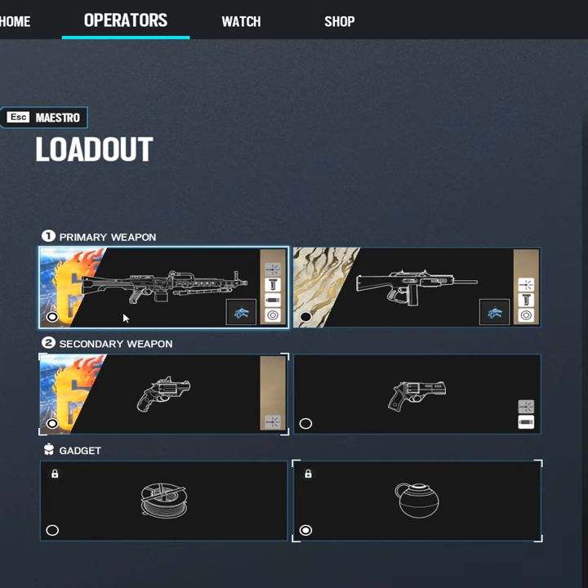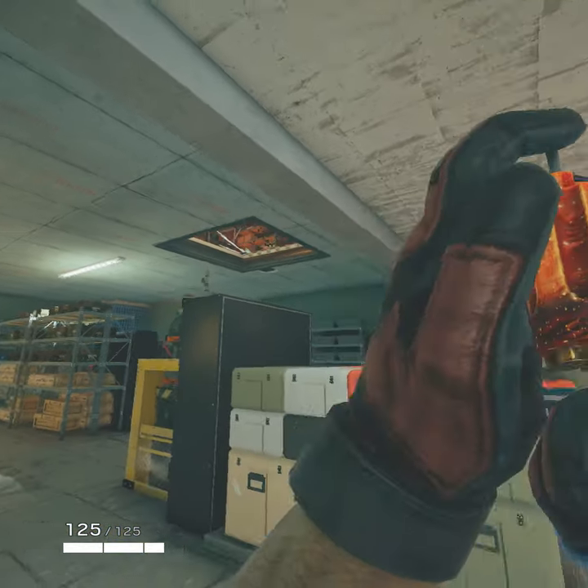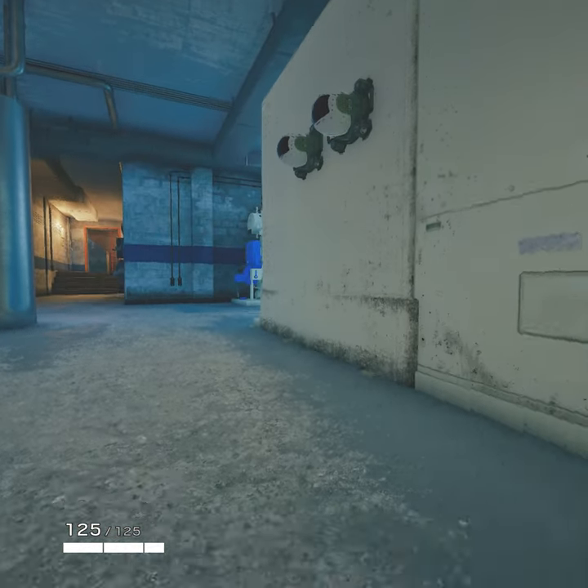Maestro is a one-speed defender that has a very good loadout. The Alda is considered one of the best defender guns, as well as the Bailiff that can do rotations and open hatches. Both secondary gadgets are good.